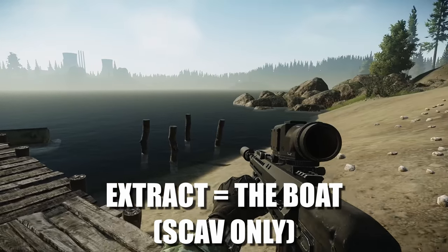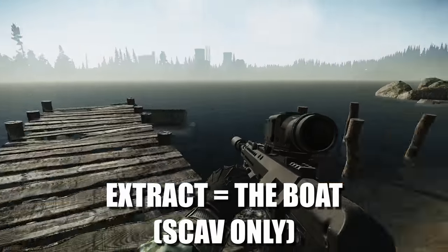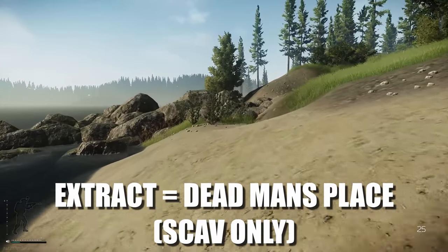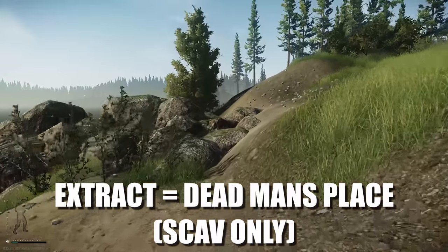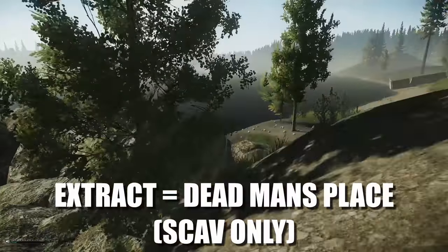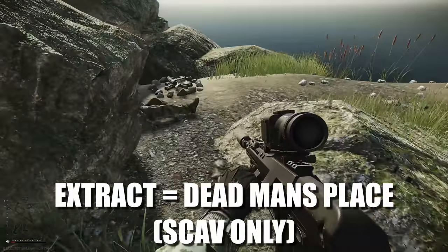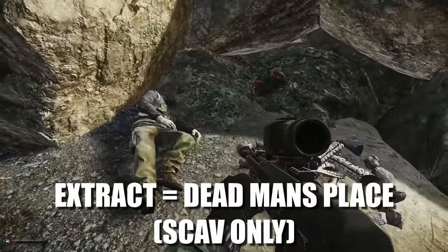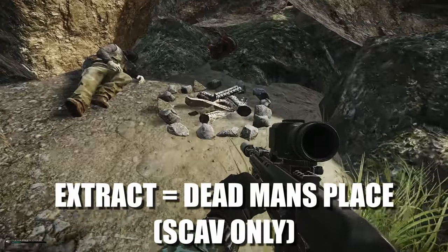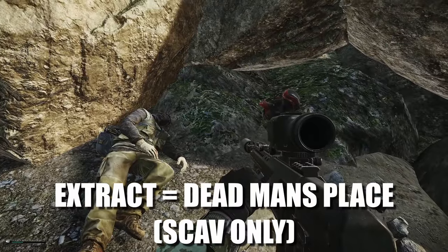The Boat is a scav-only extract, so bear that in mind. The next one is literally just here and this is Dead Man's Place — you'll see why it's called that in just a second. This is a scav-only extract. All you need to do is come up to where this dead man is — you get the reference — and this is the extract right here. Again, scav only.